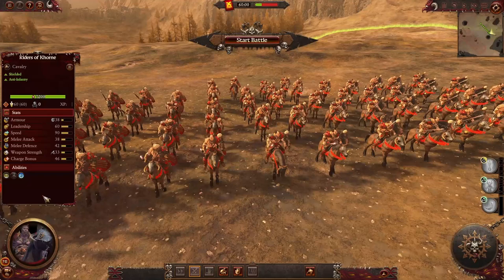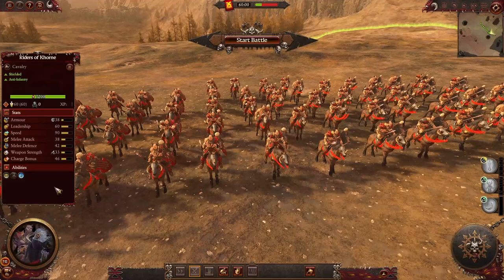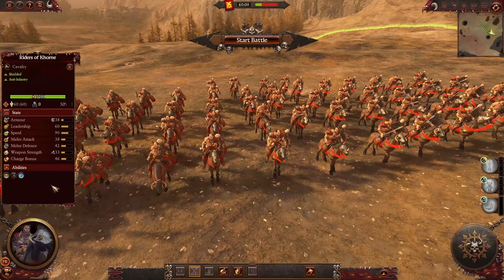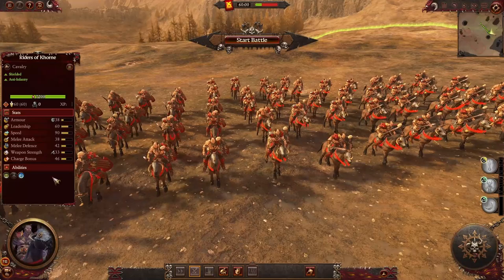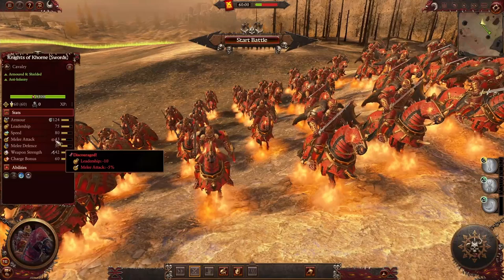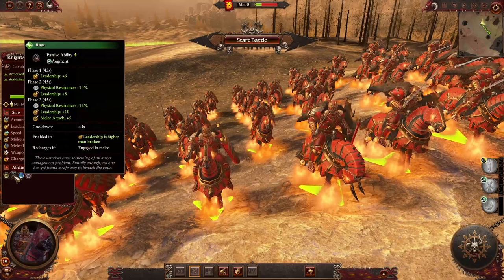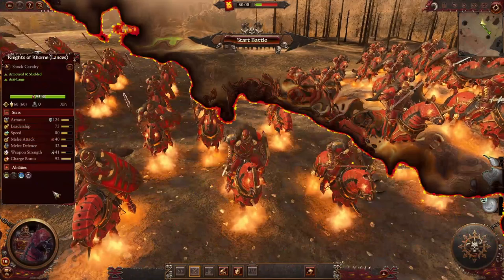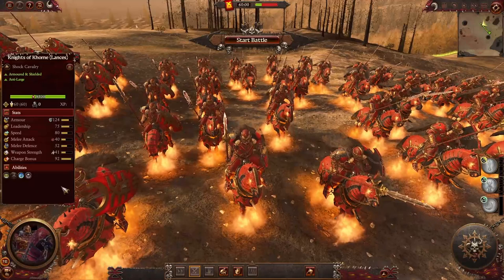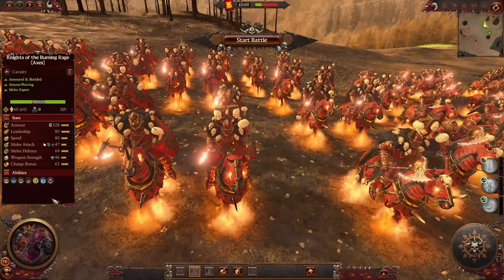With this mod we're getting a bunch of new cavalry units for Khorne. The first one is Raiders of Khorne — they're Tier 1 with very nice stats for a Tier 1 unit. They got the Rage ability and spell resistance of 10%. They're best used against enemy infantry but can do well against other factions' Tier 1 cavalry too. We also got a few new units of Knights of Khorne — this one with swords is amazing melee cavalry with silver shields. They have the discouraged ability for melee attacks, bonus versus infantry, Rage, spell resistance of 25%, and they cause fear. The second version with lances has all the same abilities but with a massive charge bonus and bonus versus large.